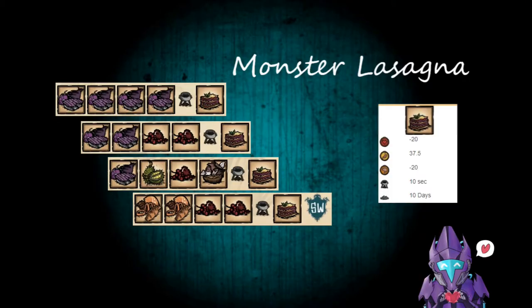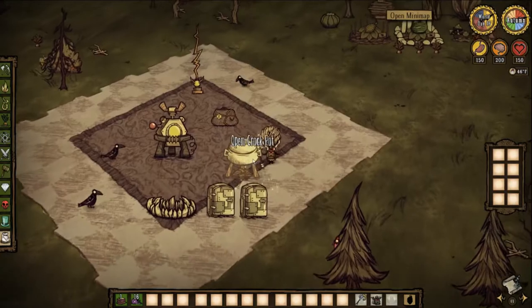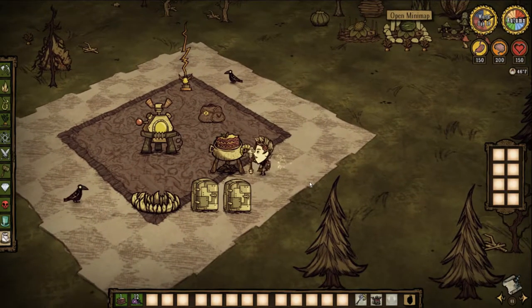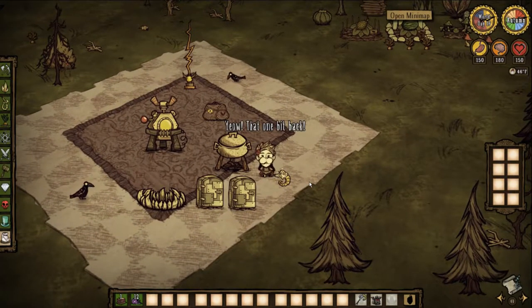Here's a recipe I'm pretty sure you guys have created in the Crock-Pot once or twice: Monster Lasagna. Negative 20 health, negative 20 sanity, 37.5 hunger, 10 seconds in the Crock-Pot, 10 days to rot. Only Weber can really benefit from this if you throw a ton of monster meat — more than 2 monster meat is the rule. Monster meat includes monster meat, jerky, cooked durian, and jellyfish if you're playing Shipwrecked. It's an odd recipe with no real use besides feeding a pet, or if you're Weber and all you've got is monster meat.